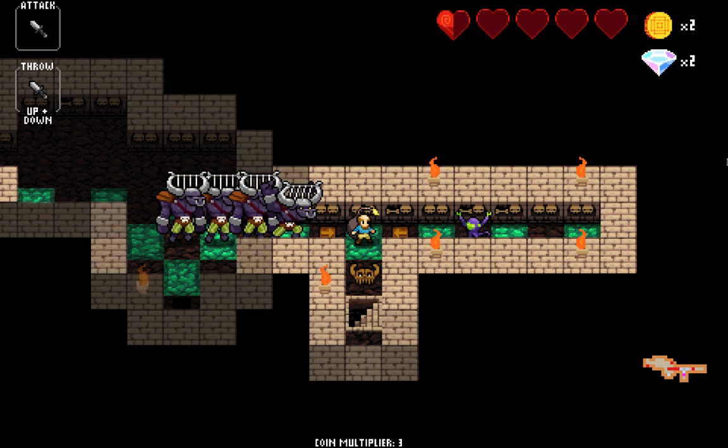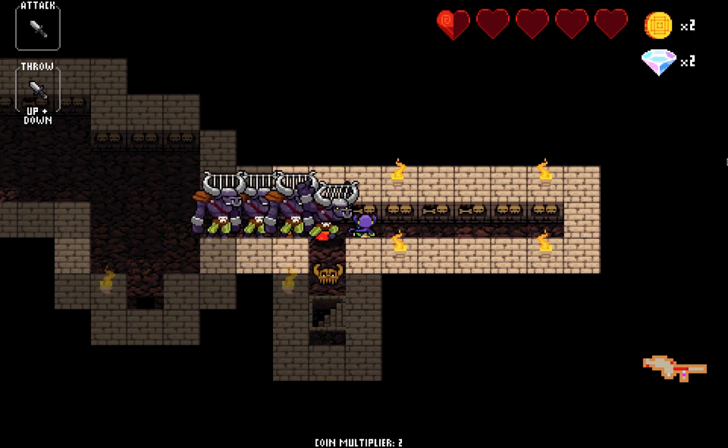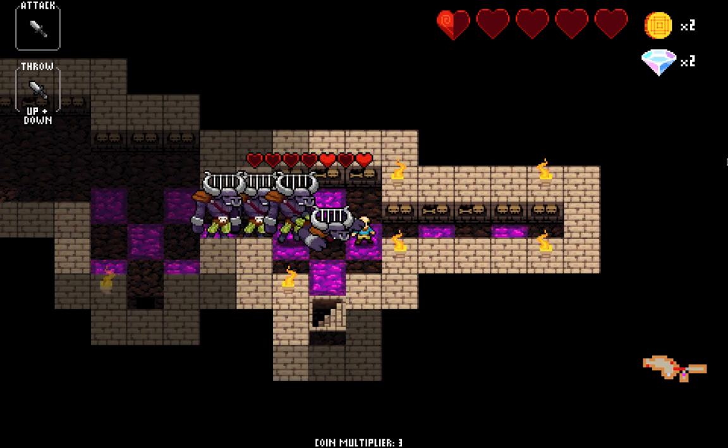Okay, so you put the bomb down, so press right right right. You'll see that one of the minotaurs is dizzy on the ground. You'll need to throw your dagger at him at this point, so press up and down.